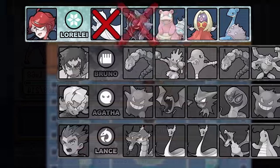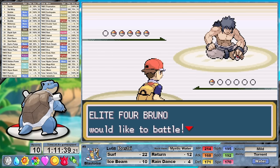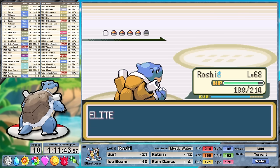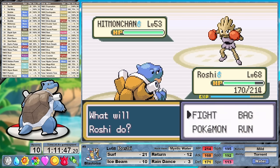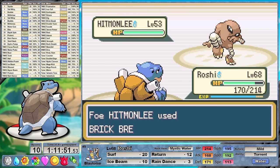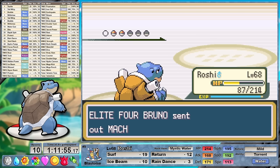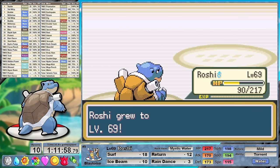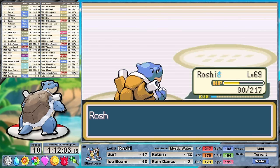That concludes the first Elite 4 member. Against Bruno, with our speed where it is right now we can actually take a Rock Tomb and still outspeed the majority of his team. I delete his lead Onix with a STAB 4x super effective Surf. Then against Hitmonchan I take one of those Rock Tombs, reducing our speed to 113. I used the turn to set up Rain Dance, and now we're set up to sweep through the rest of his team with STAB rain-boosted Surf. At 113 speed we actually speed tie his Hitmonlee but everything else falls in short order. That was a wicked easy second battle.